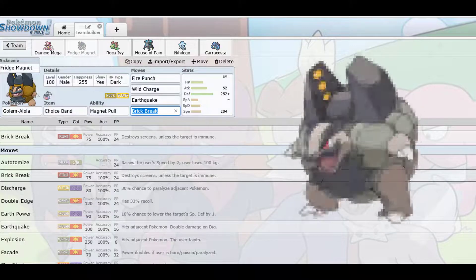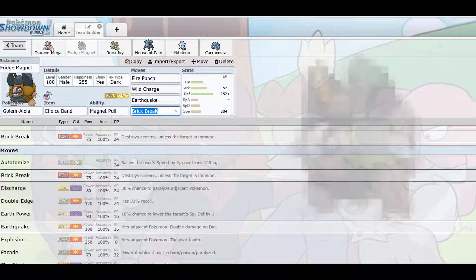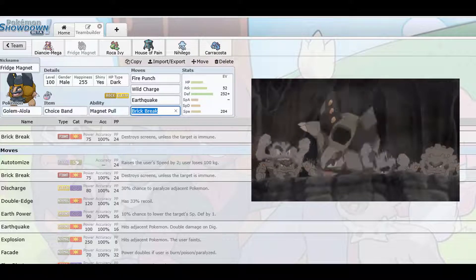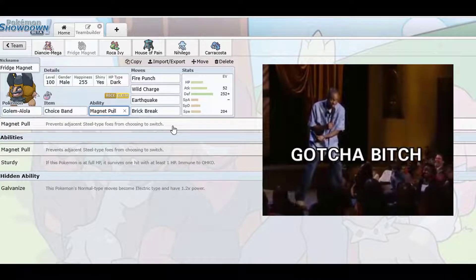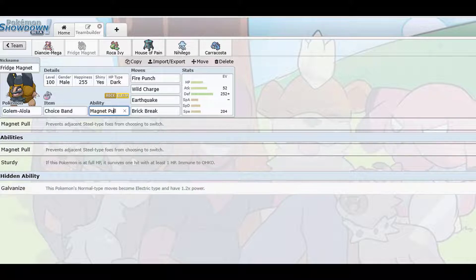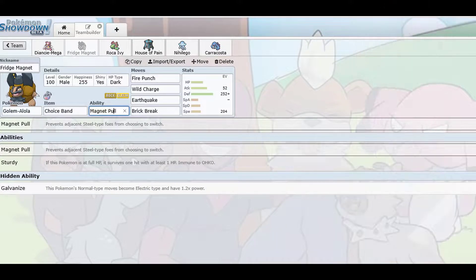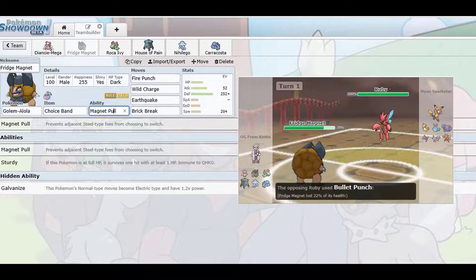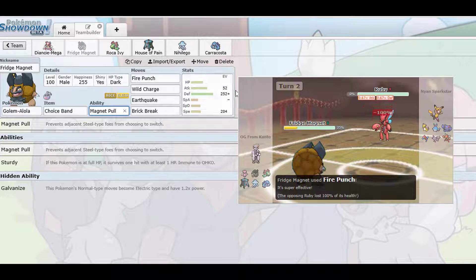The next one is Alolan Golem. I honestly put this guy way above Rhyperior — he's just a godsend. His ability Magnet Pull basically traps all Steel-type opponents, which is the reason he's on this team. He covers against Scizor, which is a thorn in every rock monotype team. Typically people go with a Weakness Policy Rhyperior to handle Scizor, but opponents will pivot-switch Scizor off the field to avoid retaliation. With Alolan Golem, I can actually trap them.